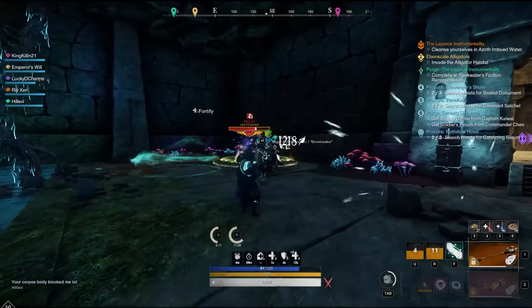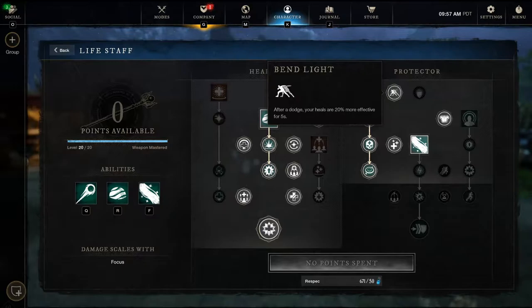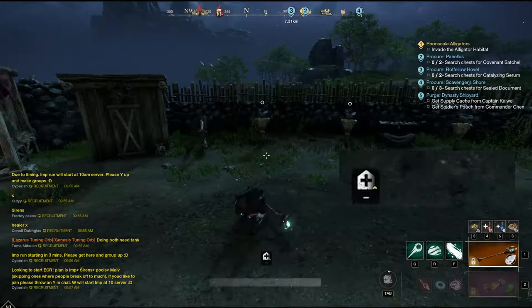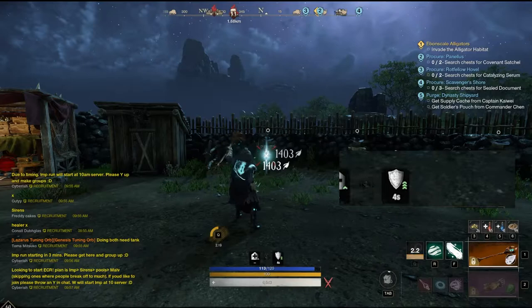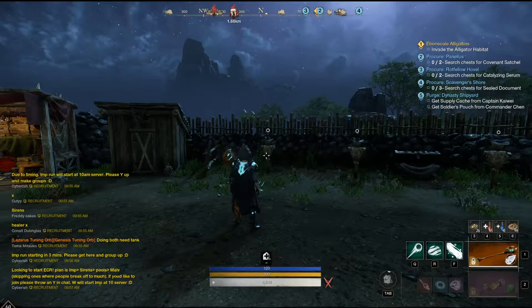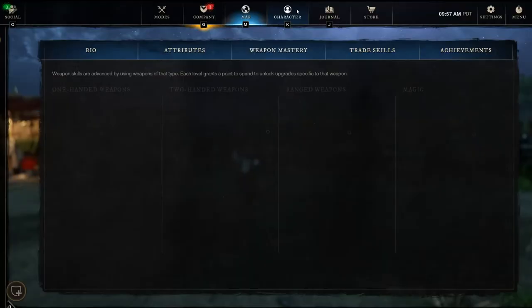The first mechanic to look at is dodging. If you dodge, you heal for 20% more effectiveness for five seconds. In-game, if you take a quick dodge, you can see a buff appear showing your healing is increased by 20%. So if you make sure to dodge before you heal, you get a nice 20% boost — this applies to light attacks that pass through teammates, Lights Embrace, or Sacred Ground.